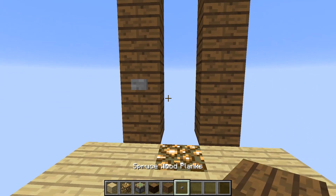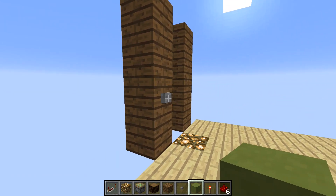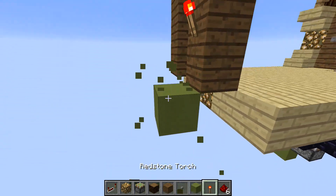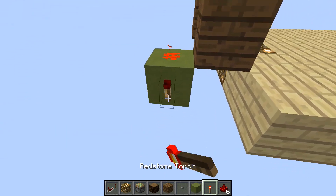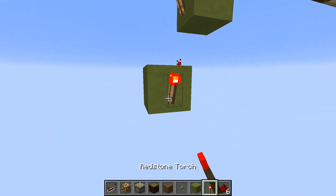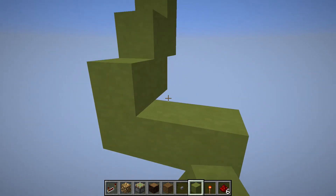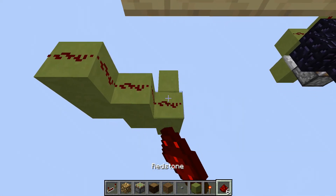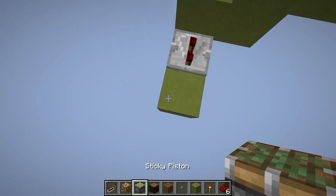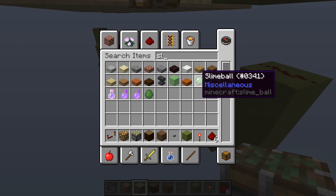That's the first part — we have our outline done. Next, go where you placed the button and place a redstone torch behind it. Come two blocks down, place redstone dust, and do the same thing: another torch, two blocks down, place another redstone dust. Then no torch — we're going to build a staircase like this. You want three redstone dust, a repeater set to a two-tick delay, and a sticky piston. Grab your slime block.